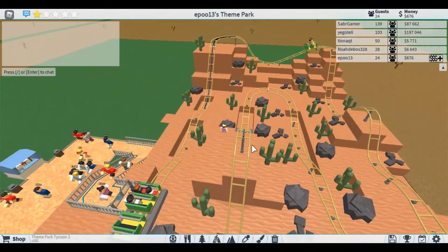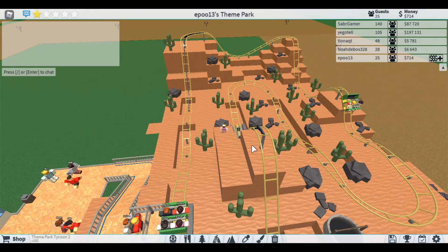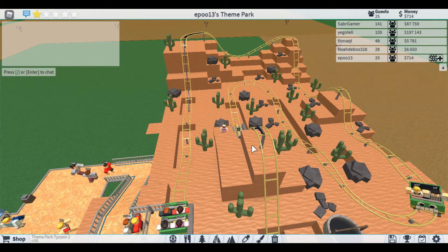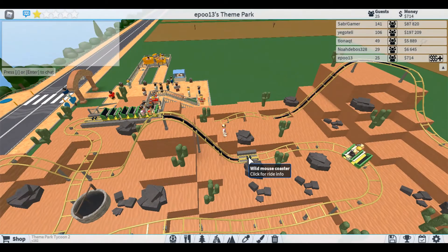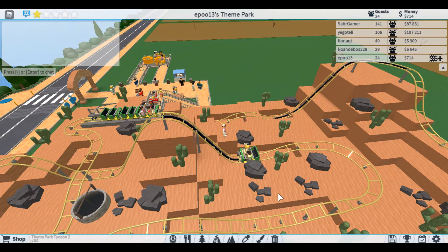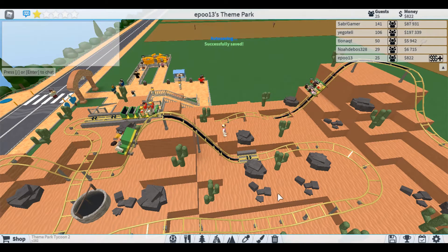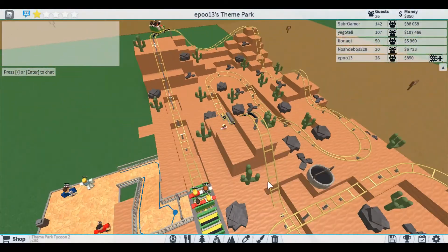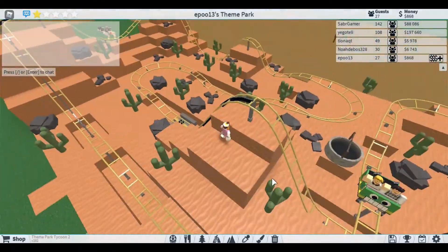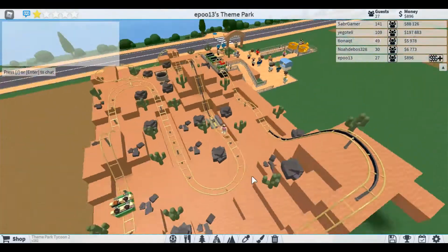It works! We can now potentially have three trains on here. We can get a lot more money because the turnaround will be quicker. The block section is working - it stops and goes! Oh, and then they pass each other - this is so cool. We can just get more money - that is amazing!